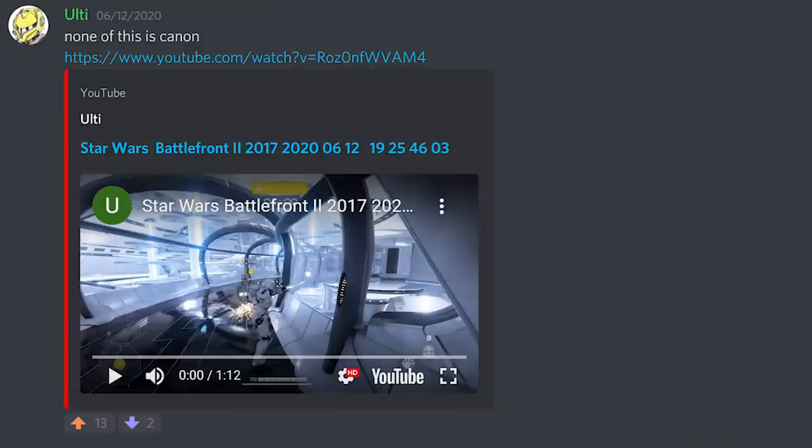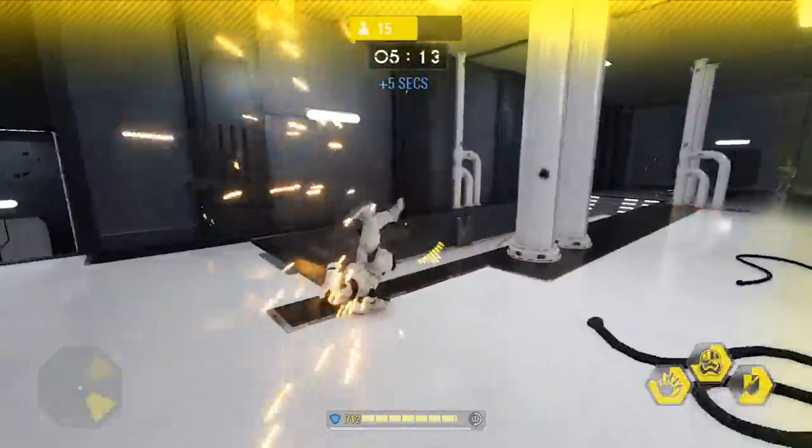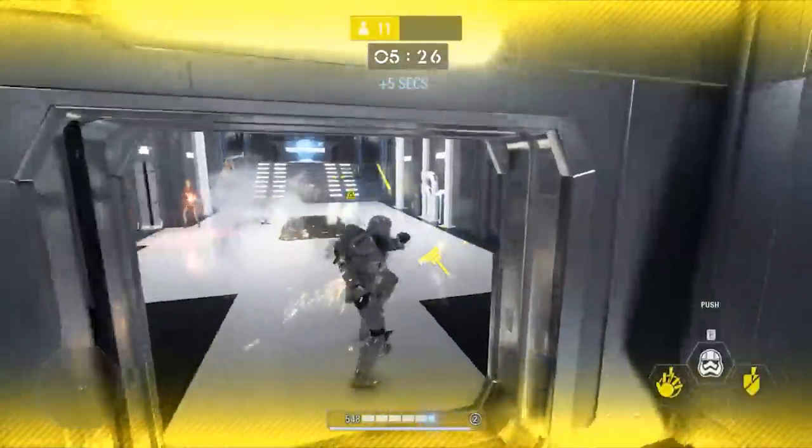Last but not least is something that Altistinct posted in Showcase. This Clone Commando has a bunch of abilities that he shouldn't have, like Anakin's Force Push, Aiden's Shield, and Phasma's Middle ability, but I put this in the video because I like the yellow theme.